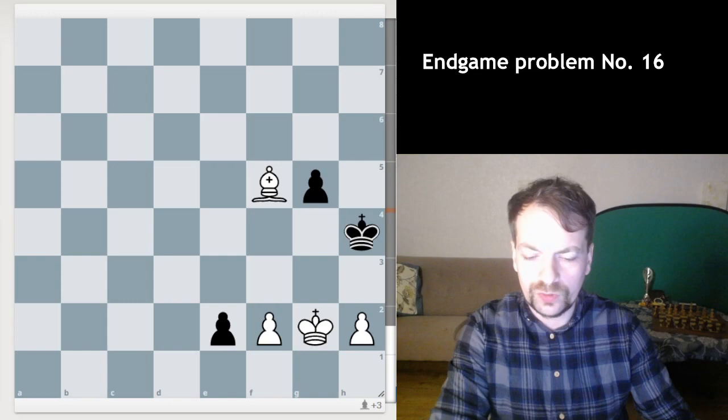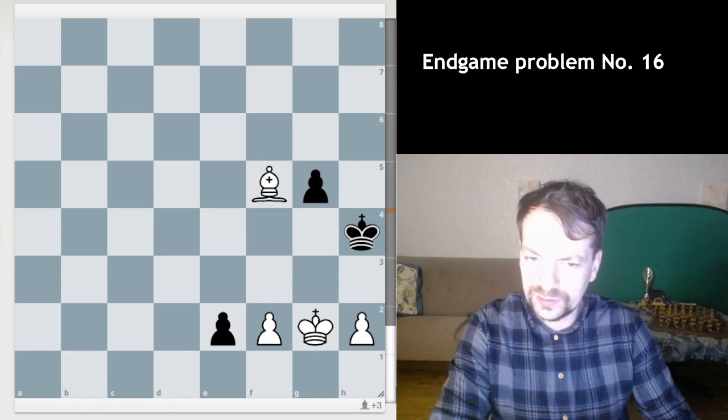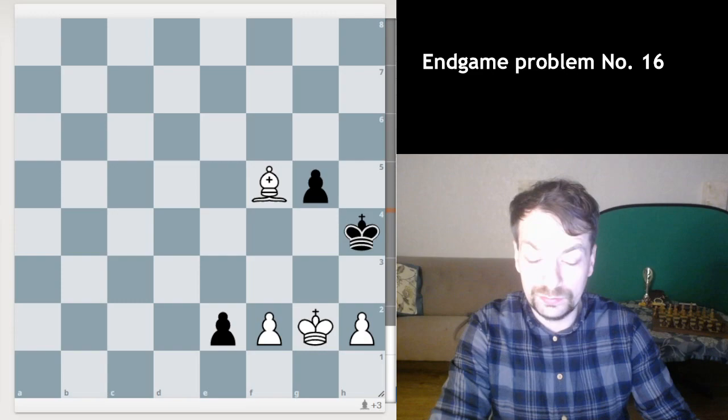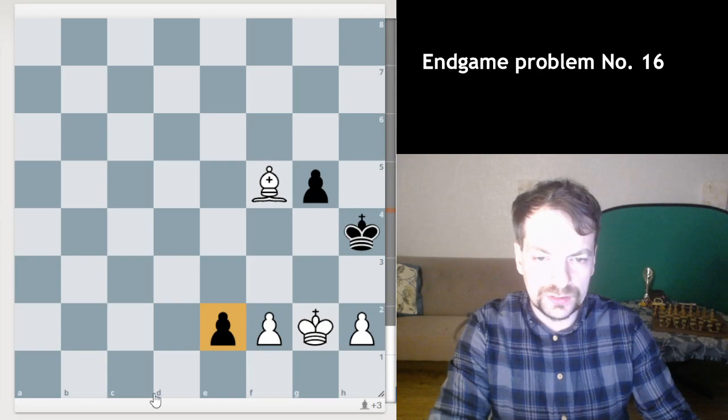Hello ladies and gentlemen, Repeat Chess here. I found this cool puzzle and problem which the engine doesn't understand. It doesn't understand that it's actually a draw for white, and secondly it doesn't understand how white can achieve it. So if you're white, how do you draw this position?